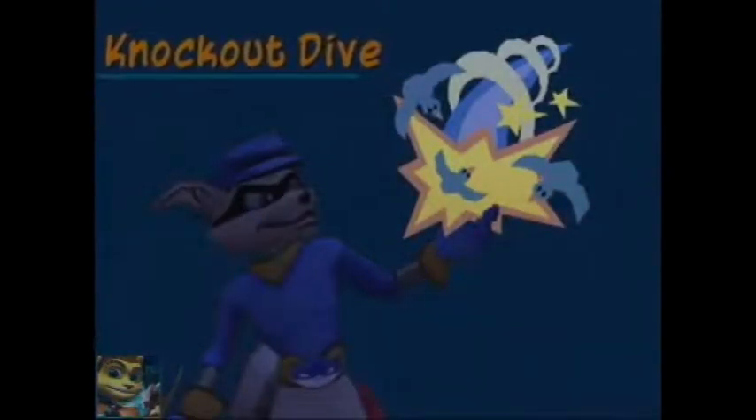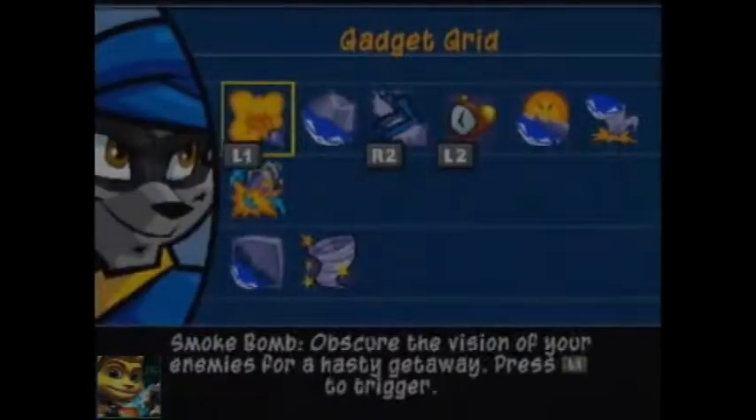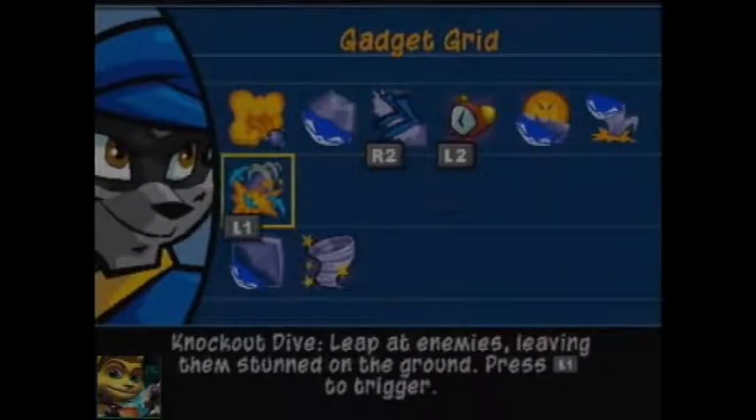And we get the Knockout Dive. Basically what this does is the dive move from Sly 1, but it knocks out enemies really easily. It's also less expensive than the smoke bomb, so you can use it as the same strategy as a stealth attack. That's actually a pretty useful power-up. So if you get caught, like I'm showing here, you can do that.